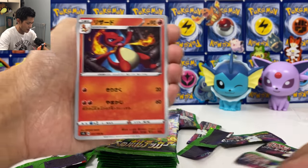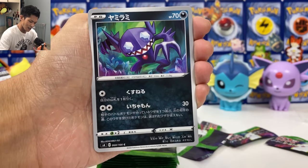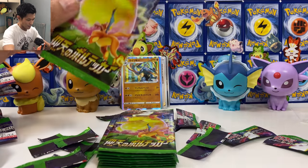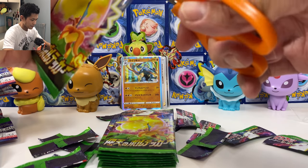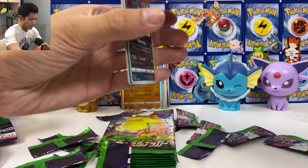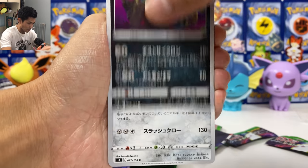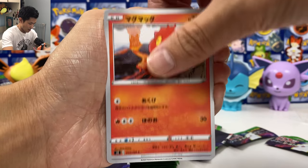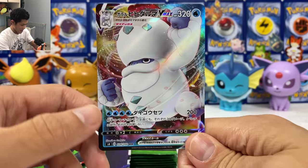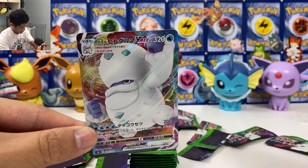One from the back, let's keep it going. I think you get two VMAX per box. We got a holo card. Okay, how many packs? Seven packs left. We got Garbodor, Excadrill, Darmanitan VMAX. Still no Pikachu — that's fine, I am okay with that.